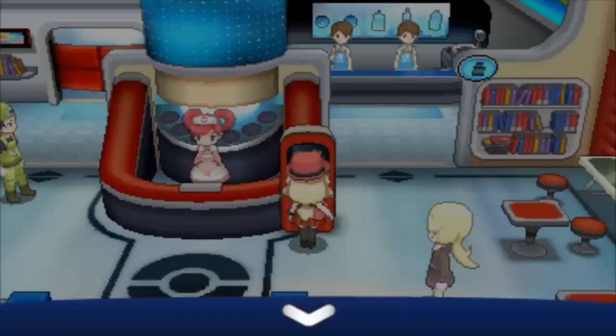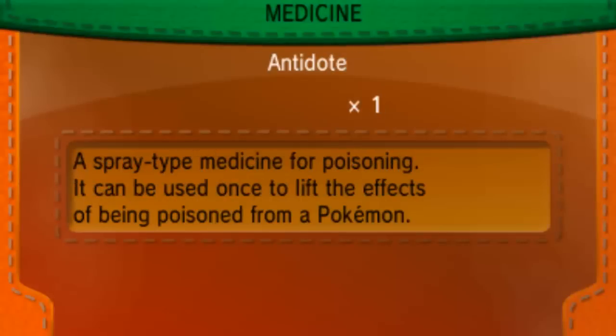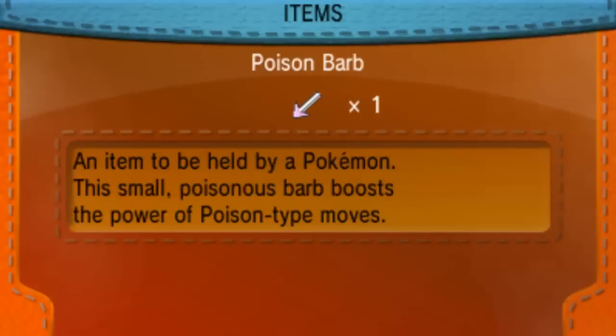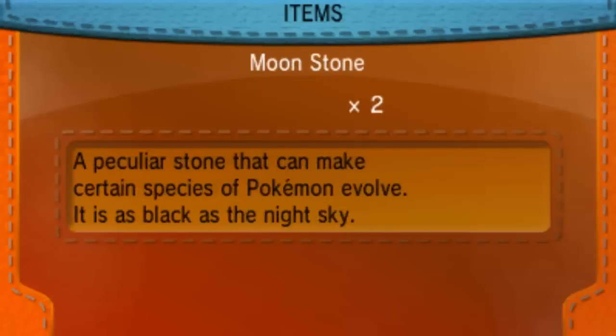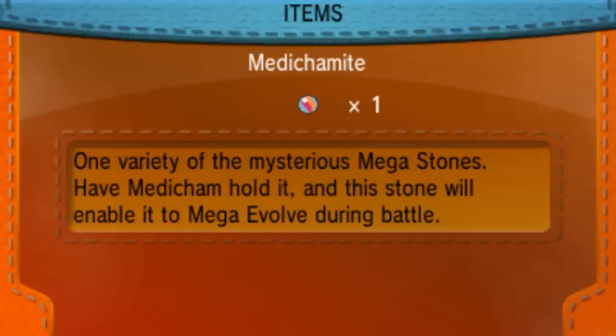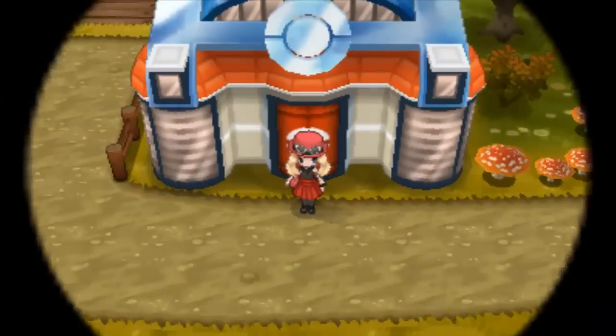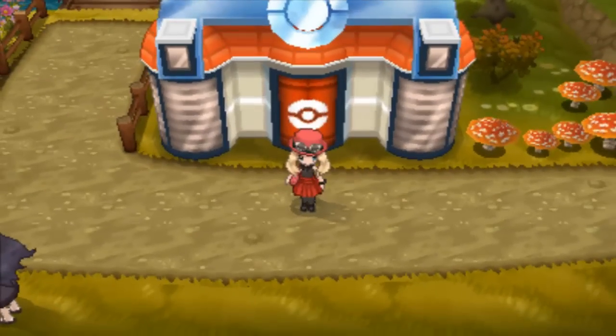After you get Medicham, go into your bag — it's the same as all the other mega stones — go right down to the bottom and give the Medichamite to your Medicham. Let me just switch it up to the first slot. Also, after you finish using your mega Pokémon, when you put them in a box don't trade them off while they're holding the mega stone — it'd be pretty easy to accidentally do.